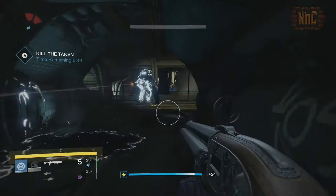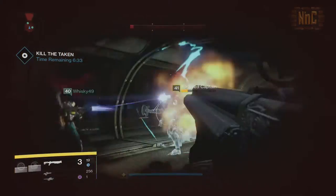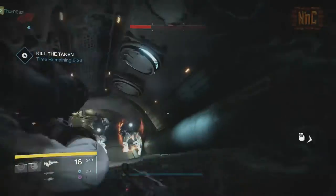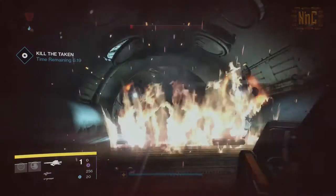In the next hallway, you'll go up against phalanxes and a tortured captain, but this isn't anything that 4th Horseman hasn't seen before. Further down the hallway, you'll run into a couple of knights. I like to use this old patented thing I call Rocket to the Face.